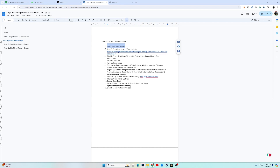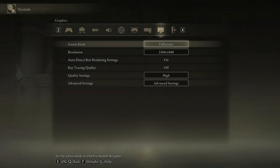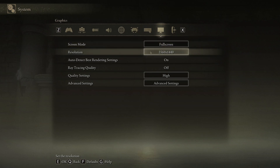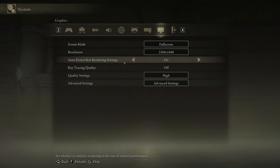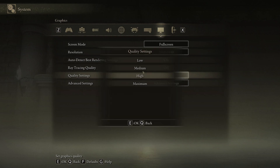Open up the game and go into Settings — press Escape and go into System, then into the Graphics tab. Set the screen mode to Full Screen, and the resolution should be your native monitor's resolution. Set Auto Detect Best Rendering Settings to On, and turn off Ray Tracing. In Quality Settings, set it to Medium.